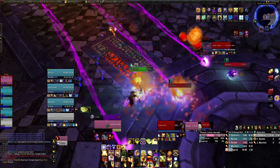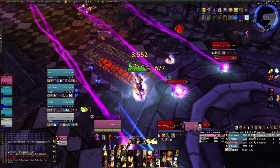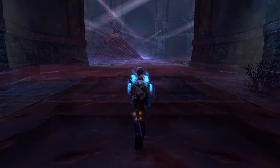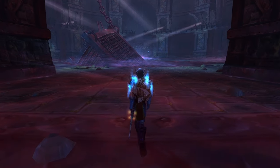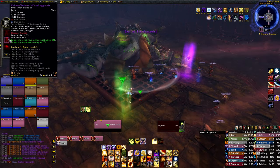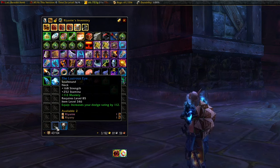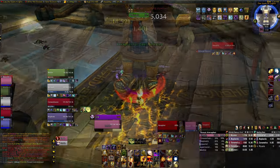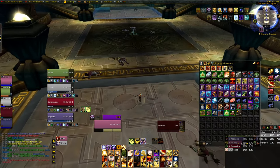I could have gone over to my main to mail over a head enchant from Earthen Ring Revered, but I was a bit too lazy. After running enough heroics to buy my first tier piece, I decided to test my luck gambling in Baradin Hold. I feel like the chance of getting what you want in a 10-man is so low that you might as well not invest the time, so I joined a 25-man group — and to absolutely no one's surprise, what we needed did not drop. So we picked up the tier piece and started upgrading gear with items from the Justice Point vendor, then it was back to spamming more heroics.